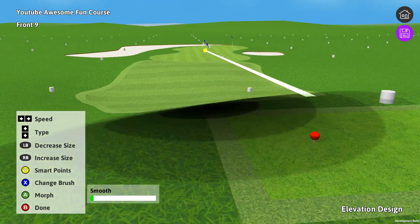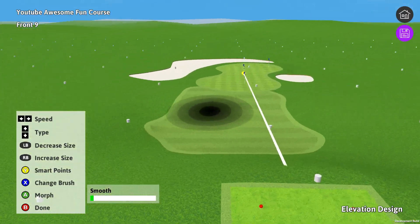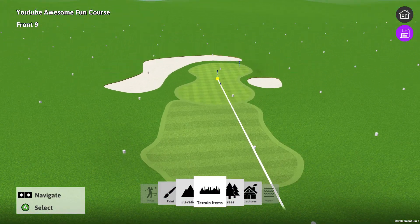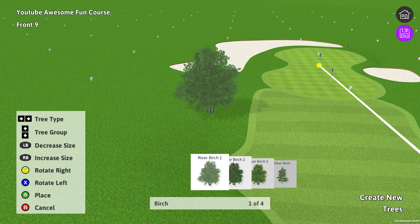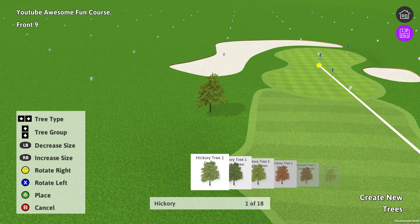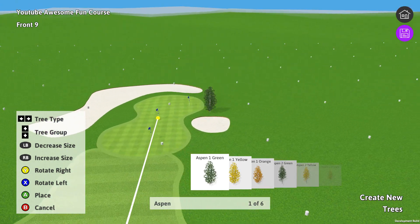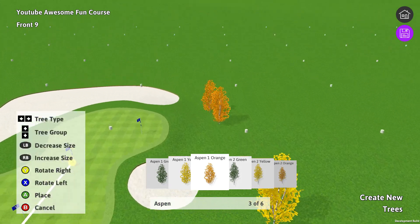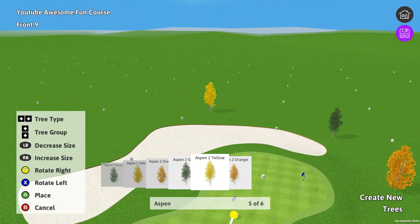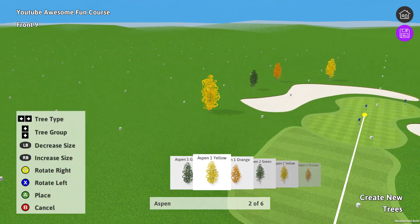It's starting to look a little bit like a golf hole. Still looking pretty plain though, so why don't we add some trees. As you can see, we have a lot of different tree types: Aspen, Birch, Oak, Maple trees, Hickory, Tropical, Desert trees, etc. But let's use these Aspen trees — I like these Aspen trees. A little bit of style to them. Just add them all around.